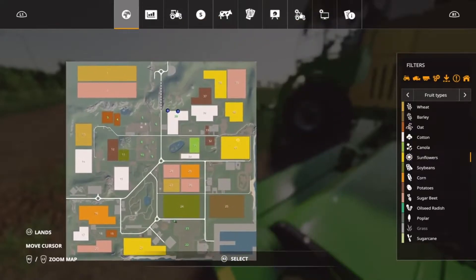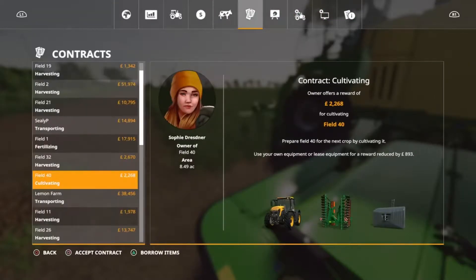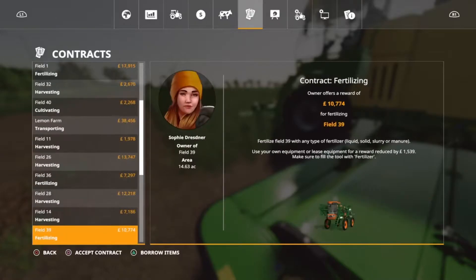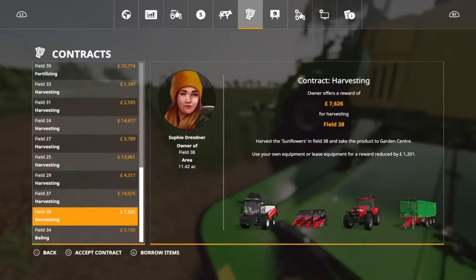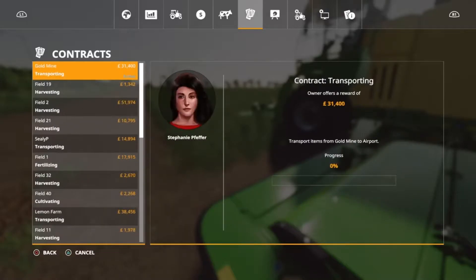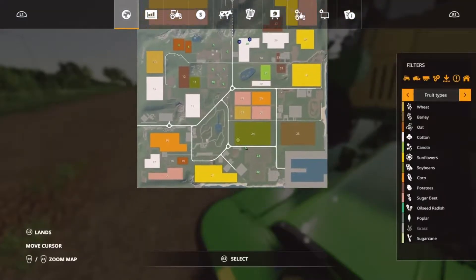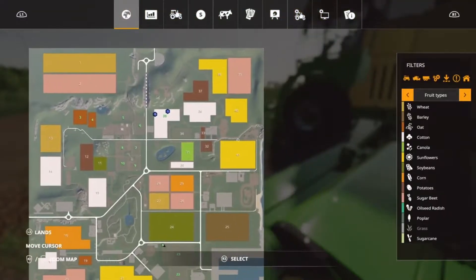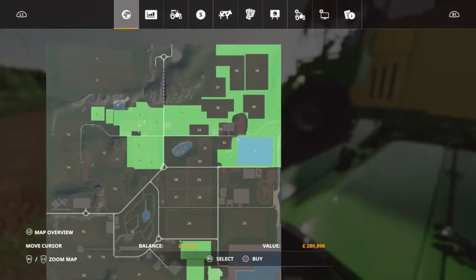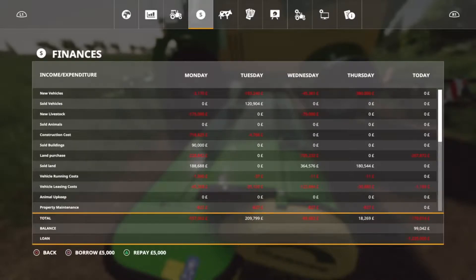There's some sunflower fields going on here - we've got big fields 41 and 21. Checking in contracts: 21 is 16 acres. What about 41? Field 41 isn't showing but I think 41 is easier because it's more square. So we'll at least buy that.